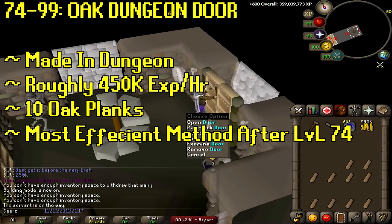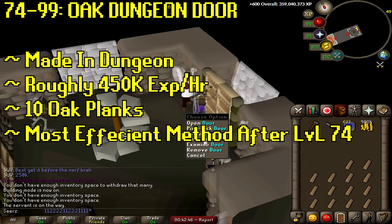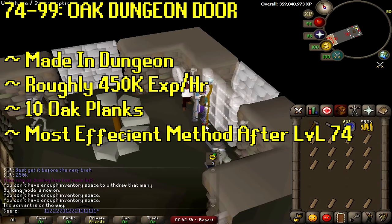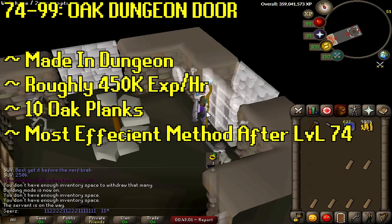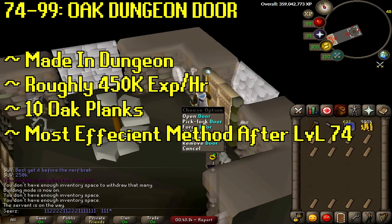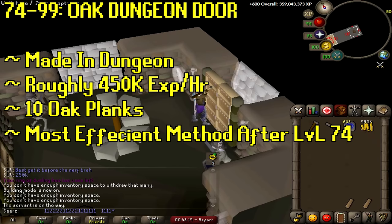Moving on to our last method: oak dungeon doors at level 74. First you have to construct a quest hall, then a set of stairs, then build the dungeon going downstairs. Compared to mahogany tables at 750k XP per hour, oak dungeon doors get you 450k XP per hour, but it'll save you a huge amount of money. I would personally do this all the way to 99. It takes 10 oak planks per dungeon door, which is why a butler is extremely needed — you build two doors then have to teleport again.